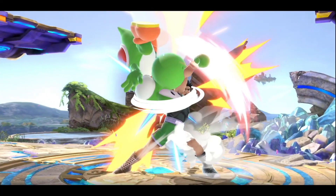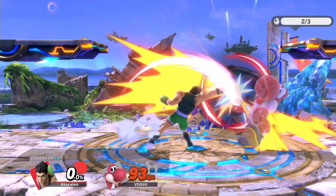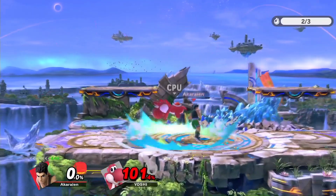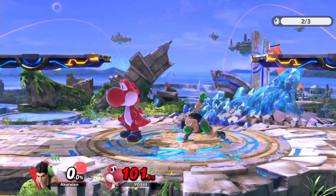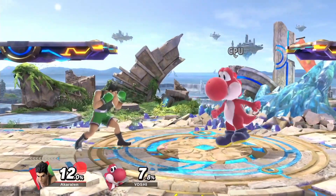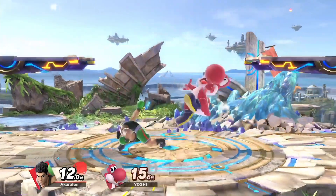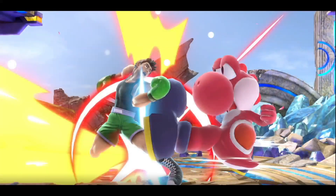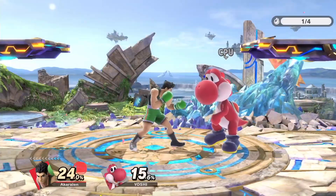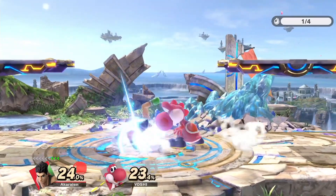Up tilt allows Mac to have a variety of different combos and setups given the right percentages. The back hit of up tilt in particular allows a bigger hitstun window and also makes certain combos possible that usually wouldn't be with the front hitbox of up tilt. At 0%, Mac's up tilt leaves him at negative 3 frames on hit, meaning that anyone with a frame 3 option or faster can escape at super early percents. If you know your opponent is going to mash, this can actually be an advantage — you can instant shield into up smash out of shield or up tilt out of shield to punish the aerial.